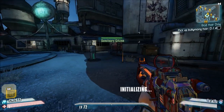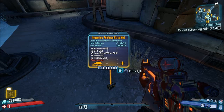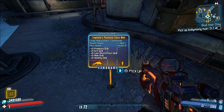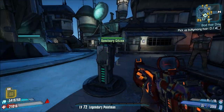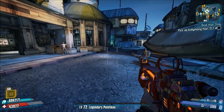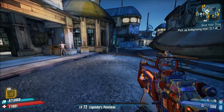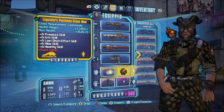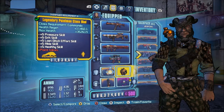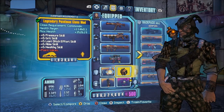The class mod we're going to use is the Legendary Point Man. When you equip this, what it will actually do is take your health to 77,000. So basically, this will allow you to regenerate your health constantly and it's going to give you a really low health number.